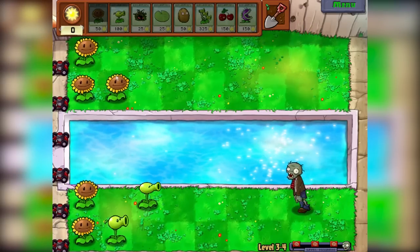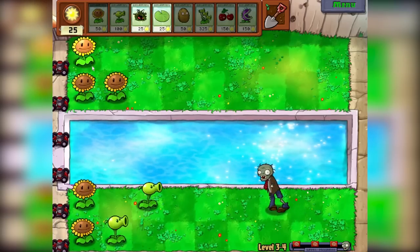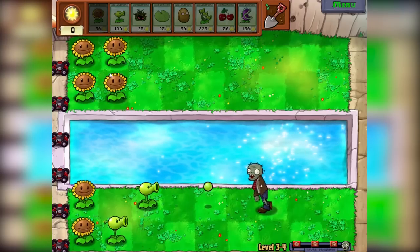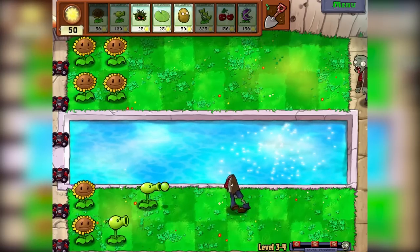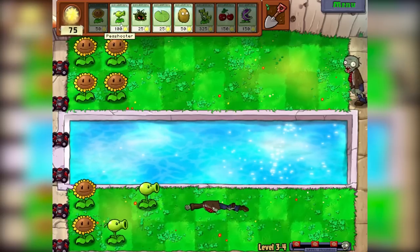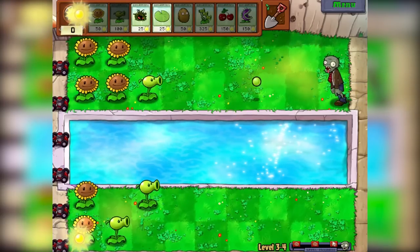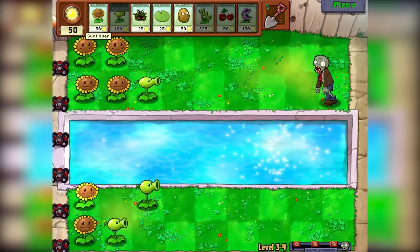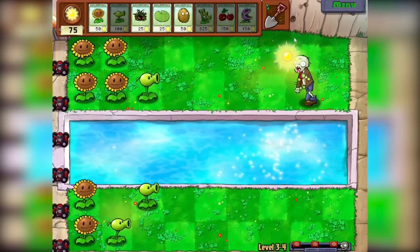It's very risky to place so many Sunflowers early without defending the lanes, but it can also pay off because we make so much extra sun so quickly. They're attacking up top now — we need that extra defense ASAP. Almost got the first wave coming in and we haven't really got much defense. It's very risky now, a bit scared.